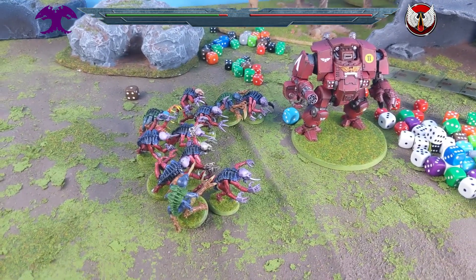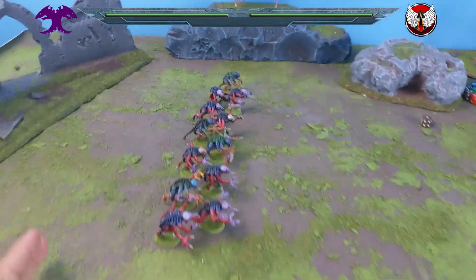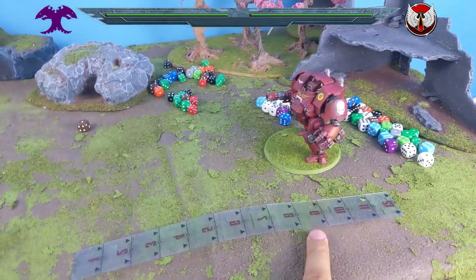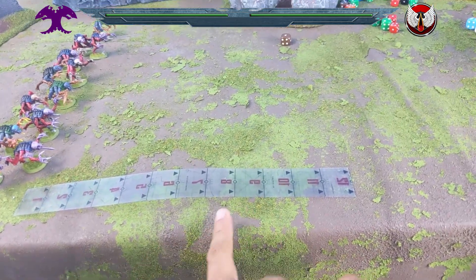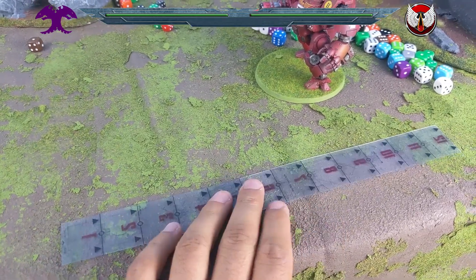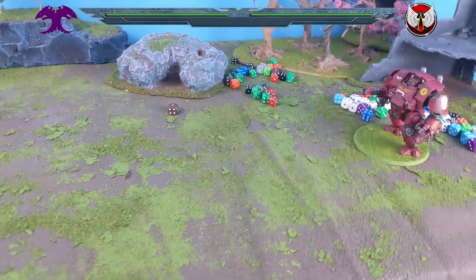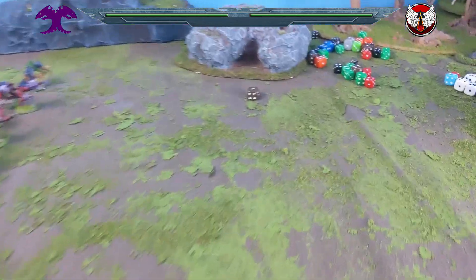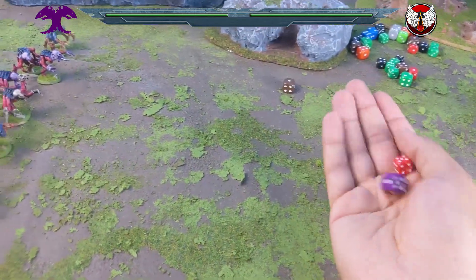Round three — the decider. I've moved them up a bit on both sides. They get an 8-inch move and averaging about 3.5 inches advance takes them to where a 7-average charge would get them in. So on average dice rolling they're getting in, but it could go either way. We roll off for the decider — and it's only just the Tyranids who go first.